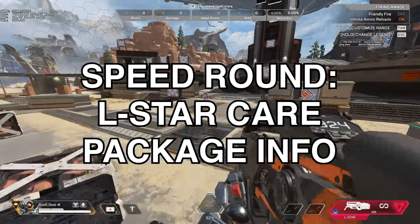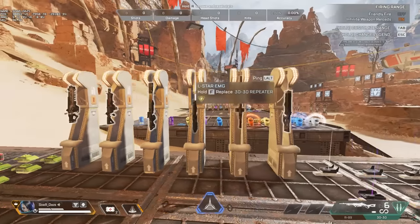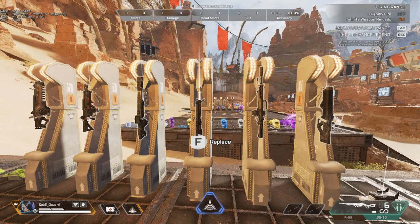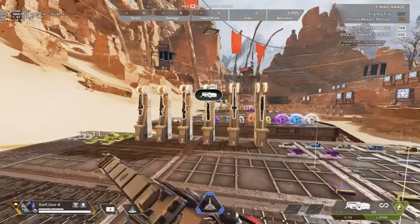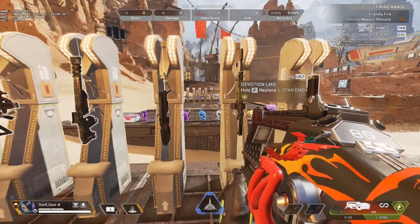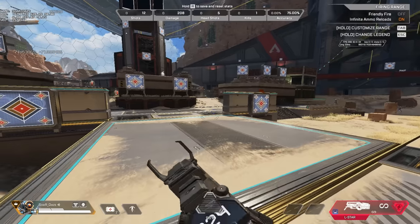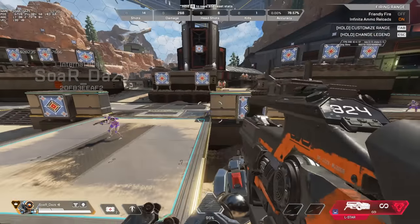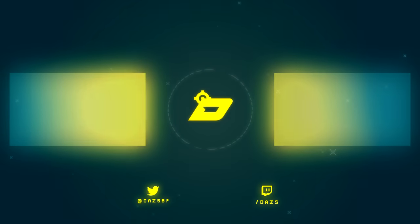The L-Star is now in the care package. The L-Star definitely has a buff — and as a note from Dazz in the future, just because I didn't notice this when I was in the test range: the L-Star also has disruptor rounds as well as a 60% pass-through rate. Currently you'll notice this is on the ground, but in Season 17 this is going to be in the care package. It does 25 to the body and 35 to the head. Be sure to grab it, and keep in mind that the RE-45 is now ground loot.